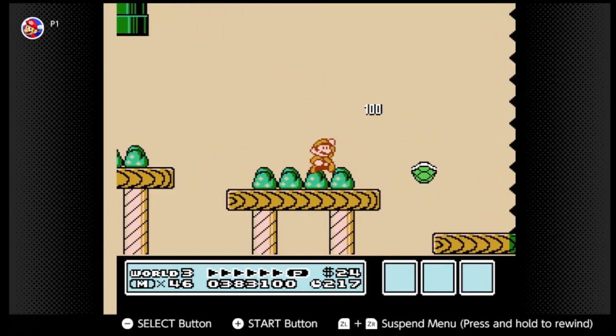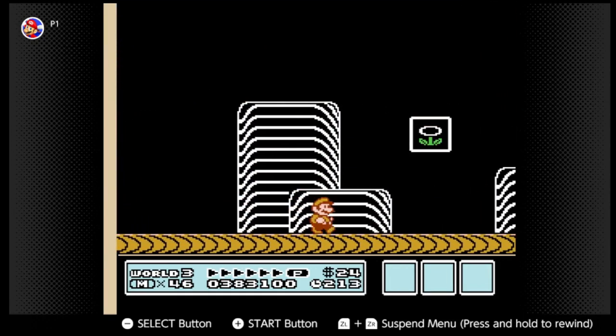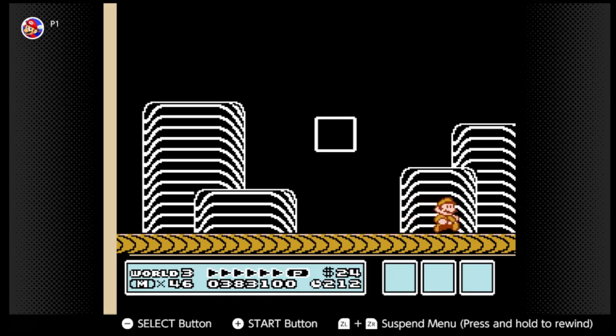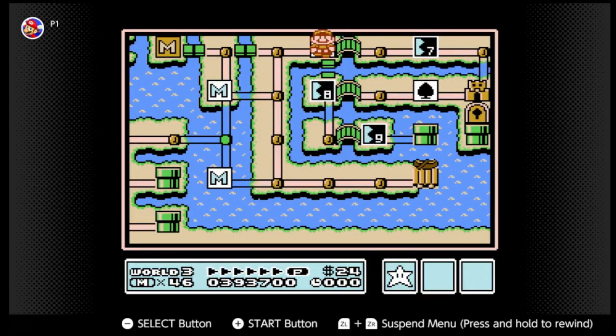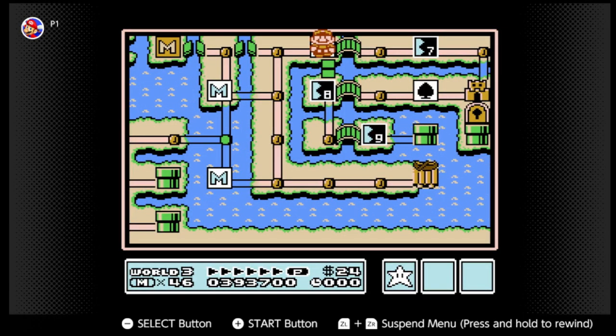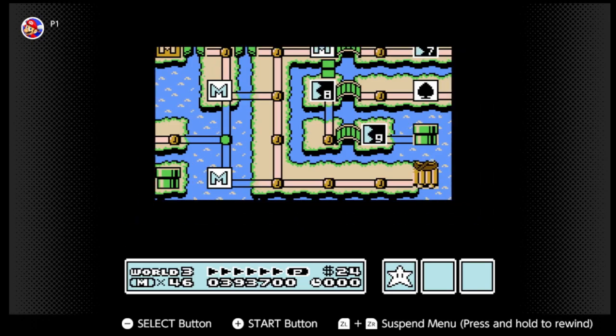This is when the game starts getting tricky with the platforming. I kinda just walk slow as a good luck charm. Now we have the option of going to stage 7 or stage 8, but stage 8's a Big Bertha level, so we're just gonna go the normal way.